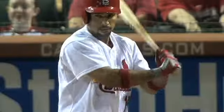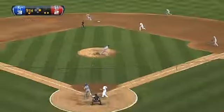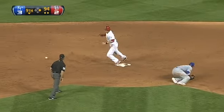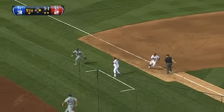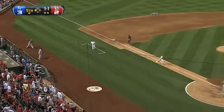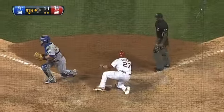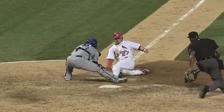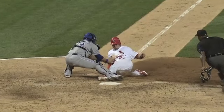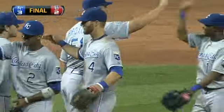Two outs and Tyler Greene at first — he represents the tying run. Strap yourselves in for a wild ride. And he's running. Here's the throw down to second — it's out of Escobar's glove and now Greene on his way to third. Watch out. Moustakas is going to throw to the plate. Game over. Unbelievable. A thrilling conclusion as we check out the replay — a very close play at home — it goes in the Royals' favor as Kansas City picks up another dramatic win.